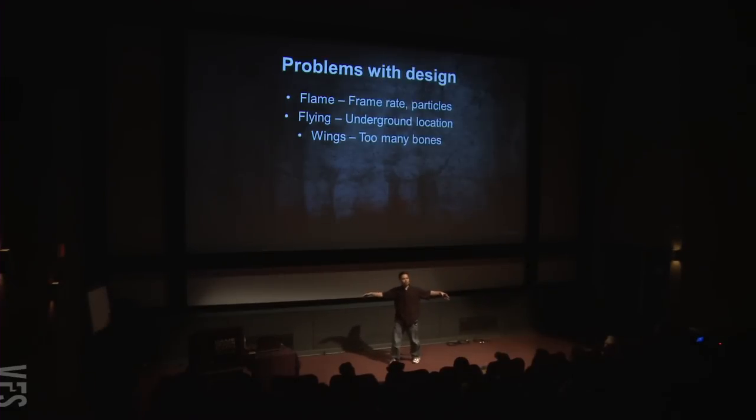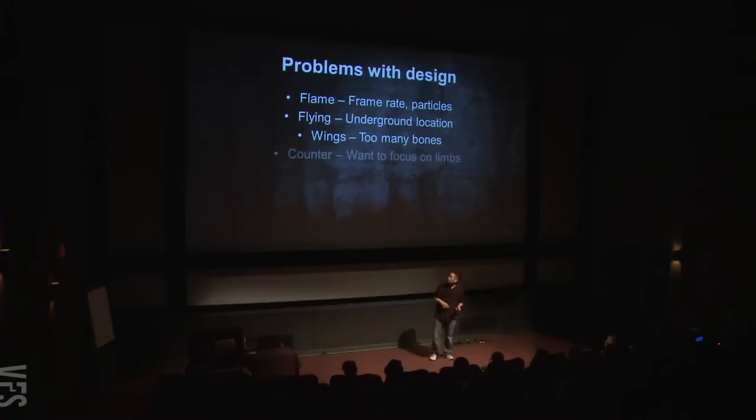Then there are the wings. Those giant massive wings I wanted for the silhouette in trailers — the character artists told me that the number of bones I wanted for the wings alone consumed their entire budget for the whole dragon. But they do have a counter offer: since the game takes place underground, focus on the limbs and letting the dragon crawl around, maybe throw rocks or boulders at the player, and still breathe fire with its long neck. That's what a lot of game development is — constantly pitching ideas and compromising to make a better game.